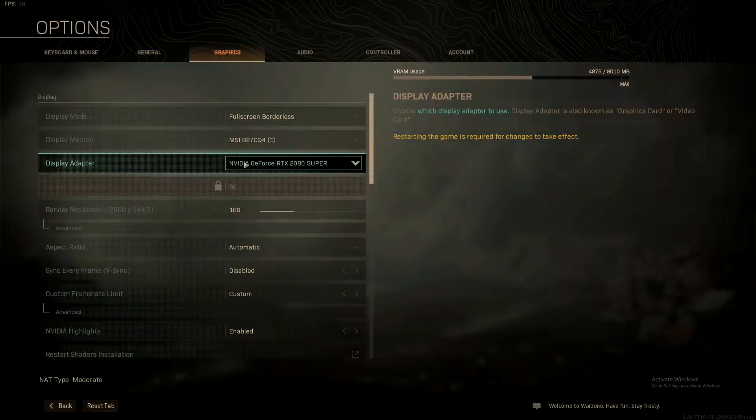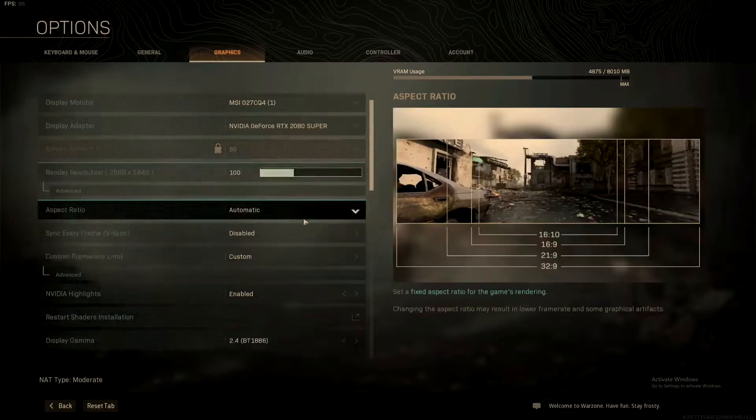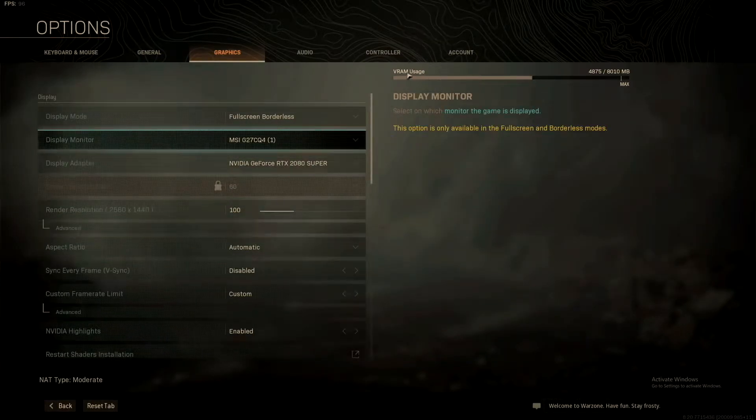The first thing you want to look at is your graphics card itself. My graphics card is a GeForce RTX 2080 Super — that's one of the best graphics cards out there. You want to research your graphics card if you don't know it, and then go back to settings. The first thing I look at is the VRAM usage. I don't want to go over 80%, so I stay at about 55–60% of my VRAM usage.